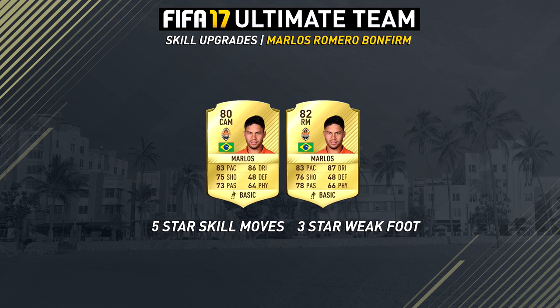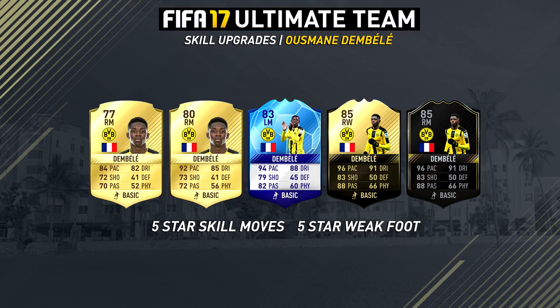Next up we're going to go to a player which just looks unreal - that is Ousmane Dembele from Borussia Dortmund, who has a lot of special cards this year in Ultimate Team. The Once to Watch version of him is one that I'm definitely going to try to get because he's had a great season so far and he just looks unreal with those stats. 5-star skill moves and 5-star weak foot to top it all off as well. He has a right mid version and also a left mid version, so it's really nice that you can play him on both wings - pretty much the same as Douglas Costa but this guy has 5-star weak foot as well, which is amazing.